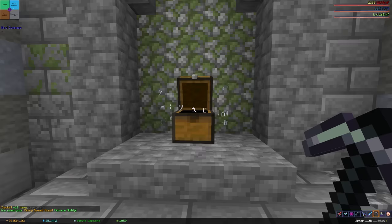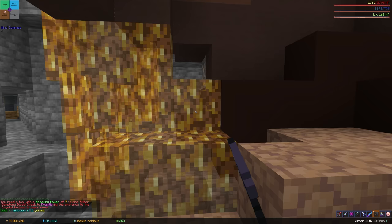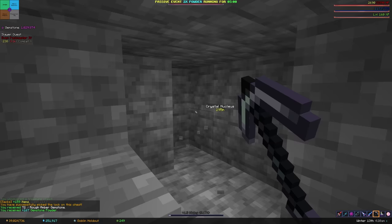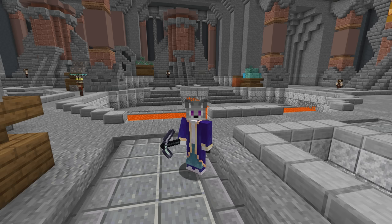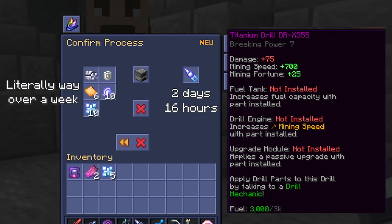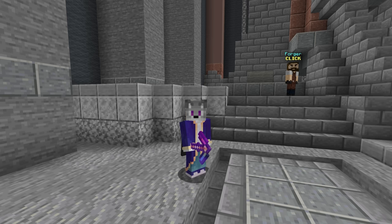To get started in the Crystal Hollows you need two things: first, a breaking power 7 tool to mine most gemstones, and second, 1,500 mining speed to instantly break hardstone and make tunnels quickly. The two ways to get breaking power 7 are crafting a titanium drill — which costs around 40 million coins and takes about a week of forge time — or the significantly cheaper ruby drill, which only needs a day, a fuel tank, a drill engine, and 6 fine ruby gemstones.